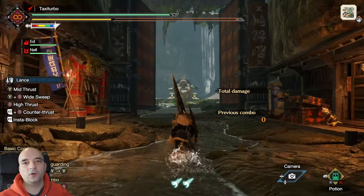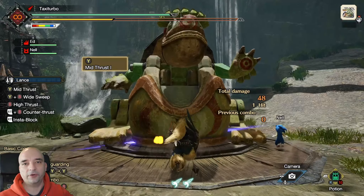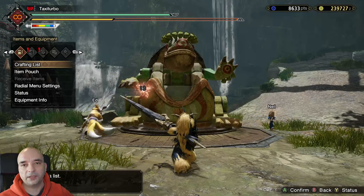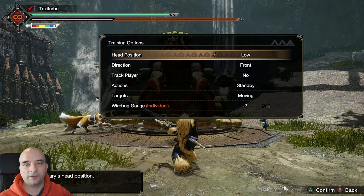The whole idea of the training area of course is to train your sets, different moves of different weapons, whatever you want to train there. However, this time around the training area actually gives you a lot of options to choose from. To get to those options you go to your options menu, then scroll once to the right, and you will see at the top 'Training Options.' Here you have a couple to choose from, so let's go over them very quickly.